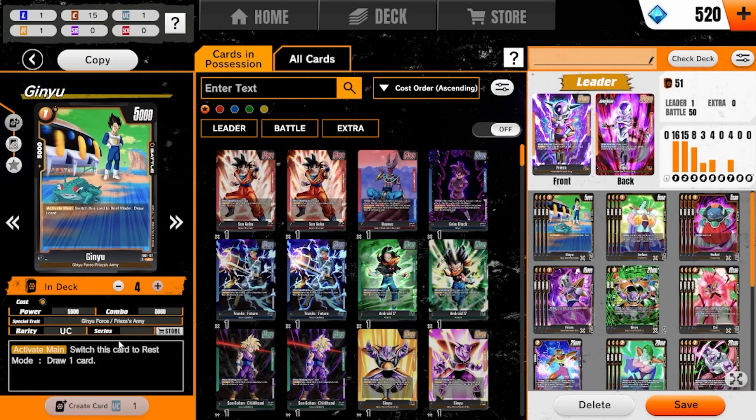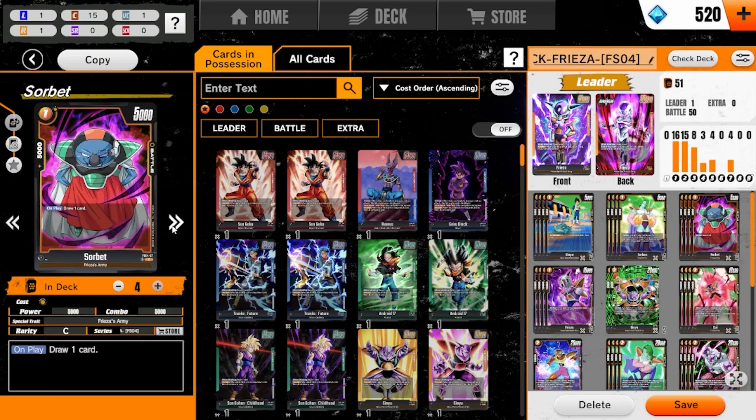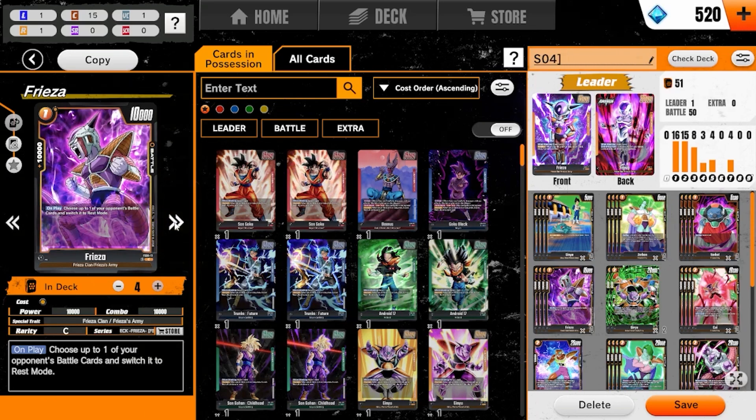We have four of the Ginyu draw — rest the card to draw one. This is really good to only start playing once you're awakened, so you can stand it back up with Frieza so it's not a target, because it's very easy to knock out. Zorban is the one-drop — he looks at the top five cards and adds any card that includes Frieza in its name to your hand, putting the rest on the bottom. Four Sorbet to draw one on play, and four of the one-drop Frieza to rest a battle card.